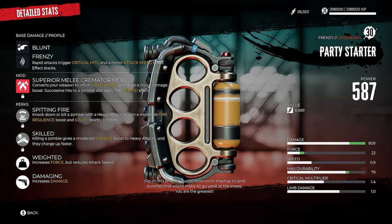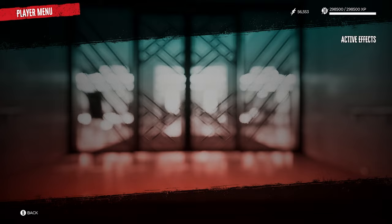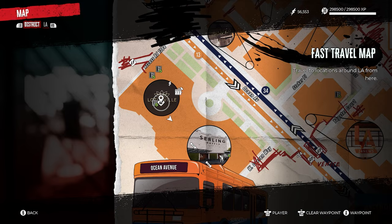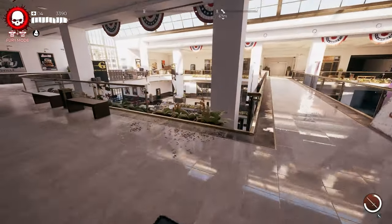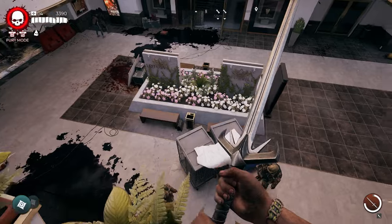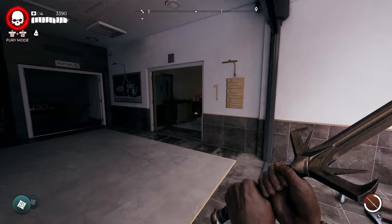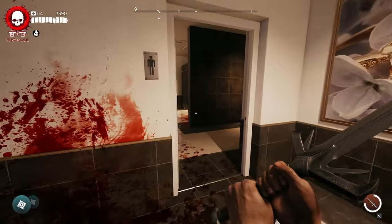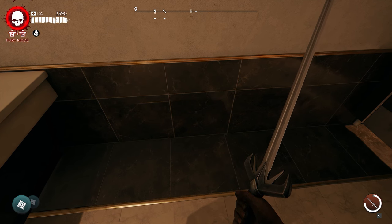The seventh legendary weapon is the Party Starter, the legendary brass knuckles. These are unlocked by completing another lost and found quest. To start it, head to Ocean Avenue and inside the Lotusville Mall safe house, exit the room, go down to the first floor, and on the right side enter the bathrooms. In the very back against the wall, there's a note on the ground that starts the lost and found quest.